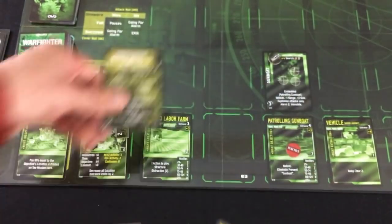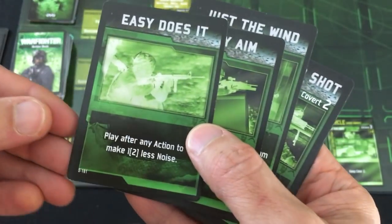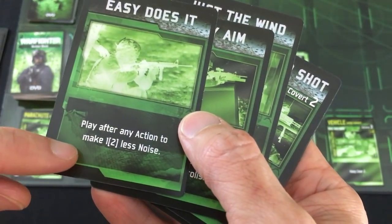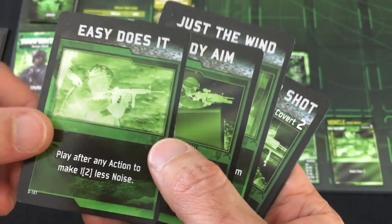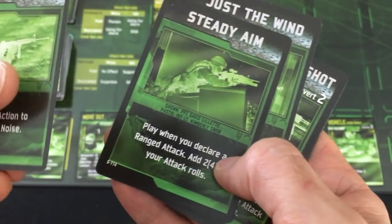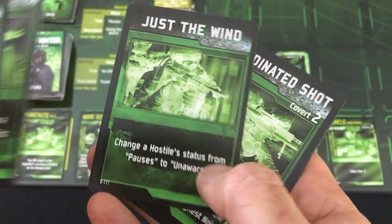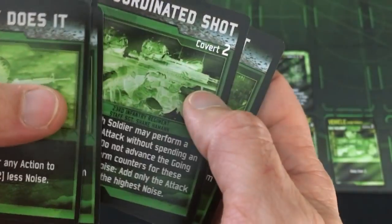I'm going to try to reveal this guy and see who he is — you just place these guys above the location they're occupying. Let's take a moment to see the action cards Williams has. Easy Does It: he can play after any action makes noise to reduce the amount of noise made. Steady Aim: if Williams takes a shot, you can make it better. Just the Wind: if a hostile thinks they might have heard something, you can make them unaware. Coordinated Shot is awesome — all my characters get to make a shot for free, basically. But a lot of cards will say covert in a number or support in a number, meaning you need to discard that many extra cards just to execute the card because it's so much more powerful.